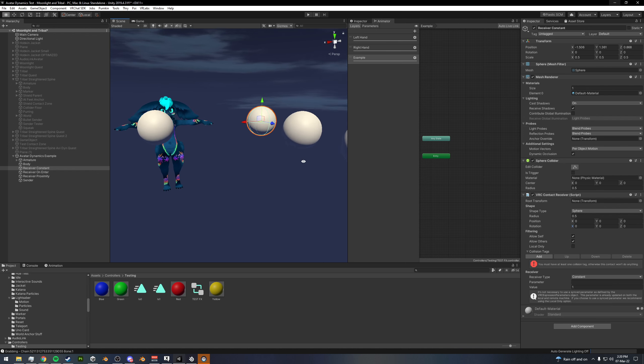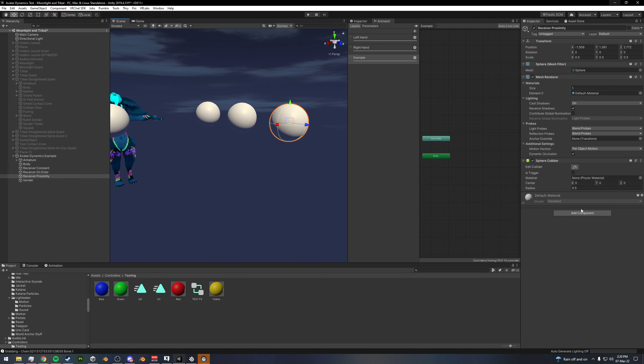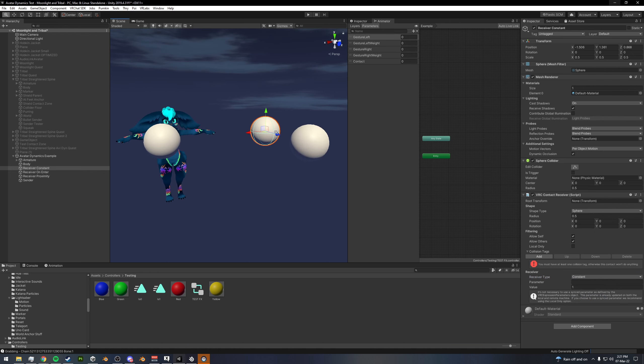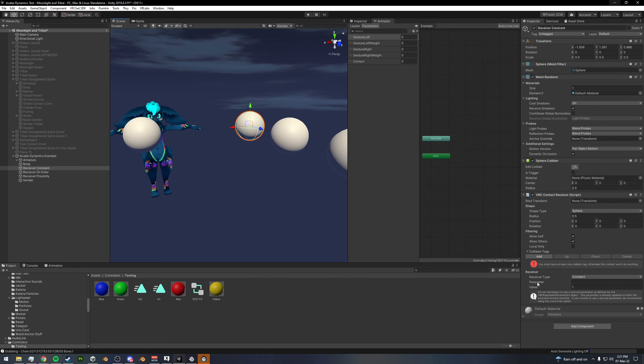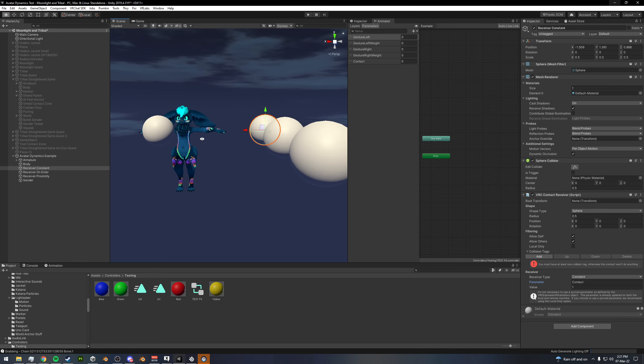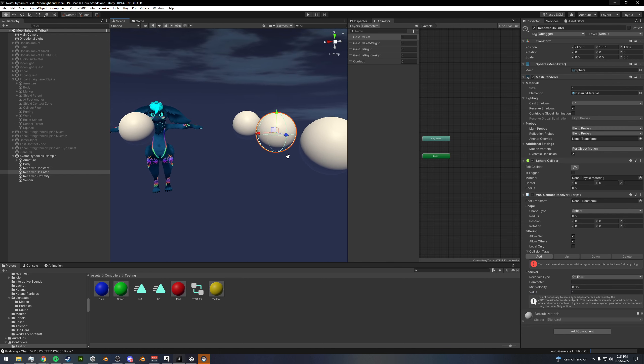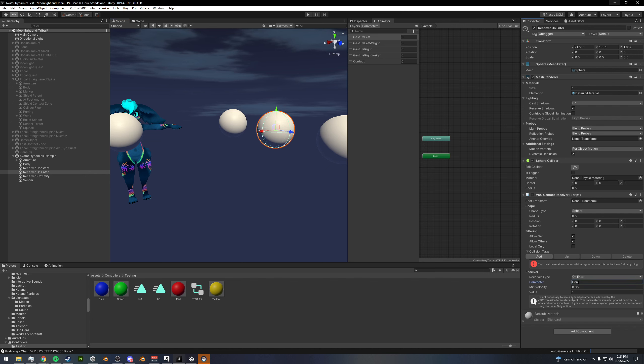Let's go ahead and get a receiver set up on each of these. So this first one is going to be constant, our second one is going to be on enter, and our third one is going to be proximity. What we want to do is set this up to drive our 'contact' parameter. So we put 'contact' in here, and whenever our sender enters this receiver, the receiver will set the 'contact' parameter to the value of one. You could change this to 0.5, 0.75 — whatever you want — but we'll use one for now.